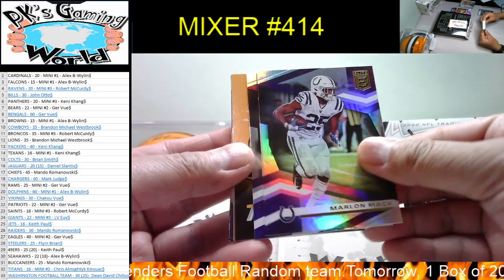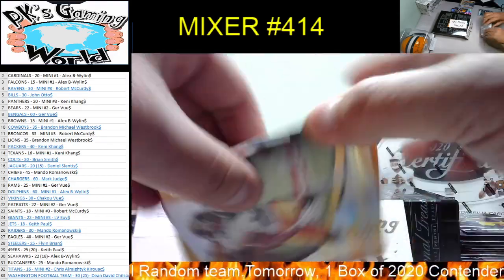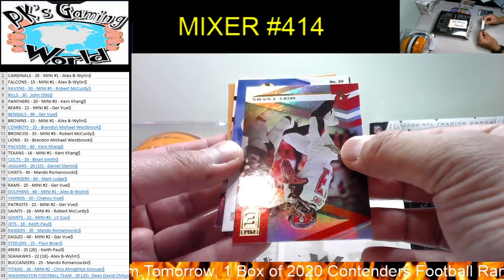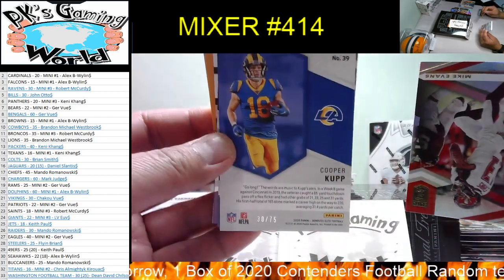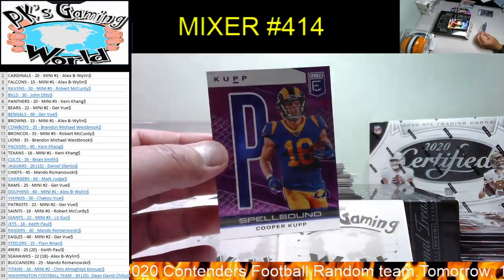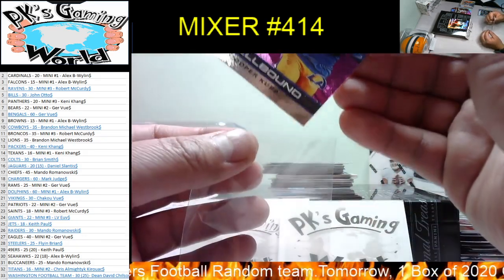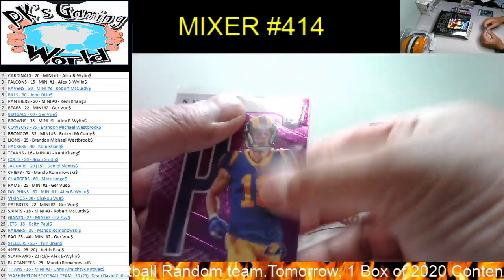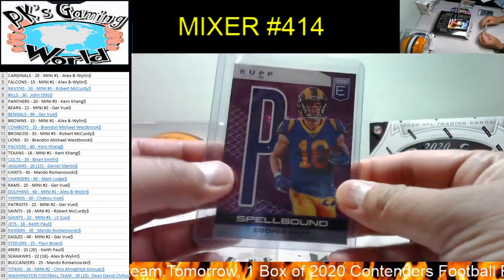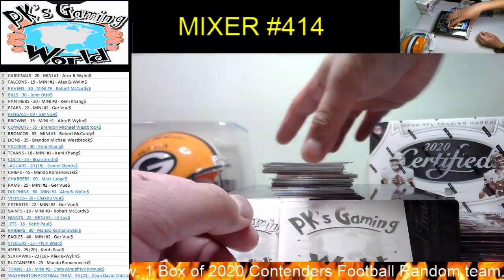We got Marlon Mac, Aaron Donald, a kid reporter. JuJu Smith-Schuster, Mike Evans. What's this one? Card number 39 — looks like a Ram. 30 out of 75 — Cooper Kupp! You got a nice spellbound — pretty neat, letter P. That's the letter right there — underlined P. Pretty neat. To the Rams, Jer — there you go, nice hit. A lot of people like to collect the whole name — so that's actually something pretty neat.